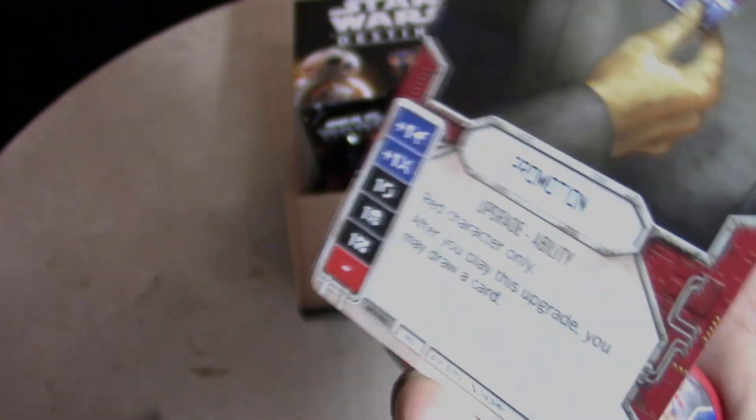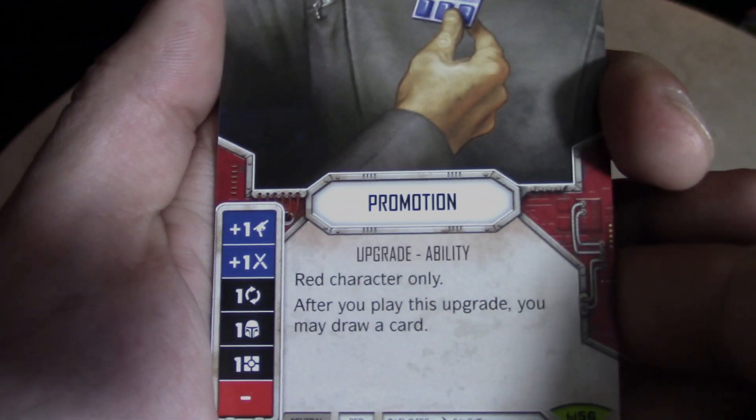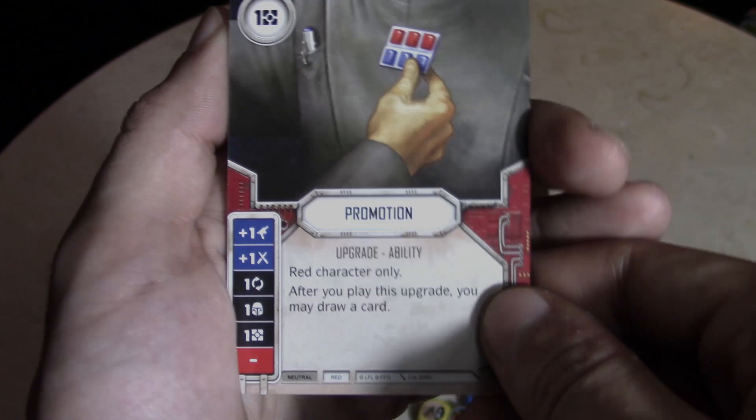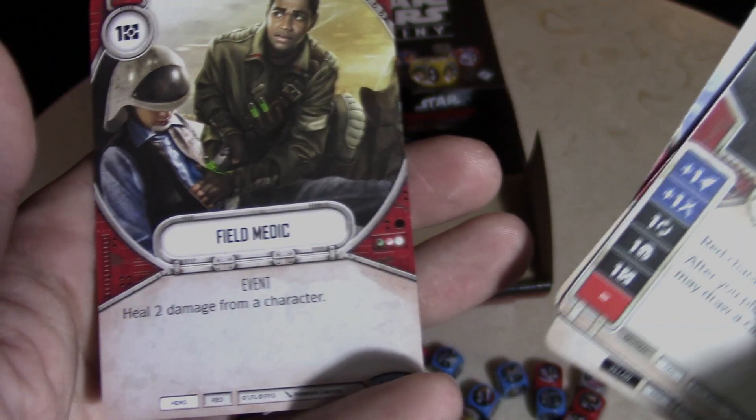That's half the box now, we're at the halfway point. It looks like I got some sort of commendation or upgrade — Promotion, red character. After you play this card you may draw a card; pretty solid for one. There's its die. Tactical Mastery, Enrage, Probe, Field Medic.